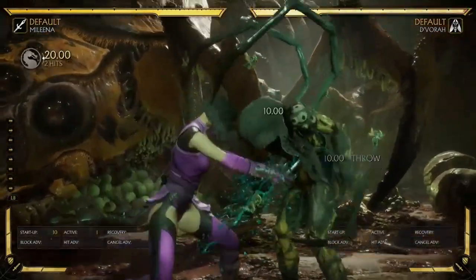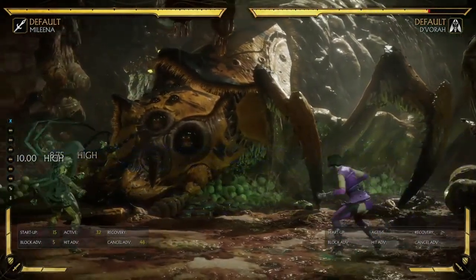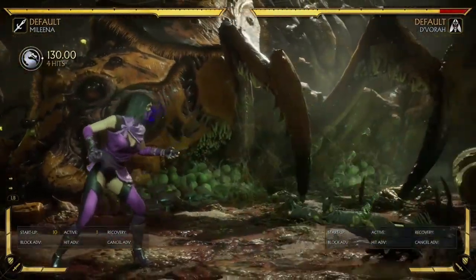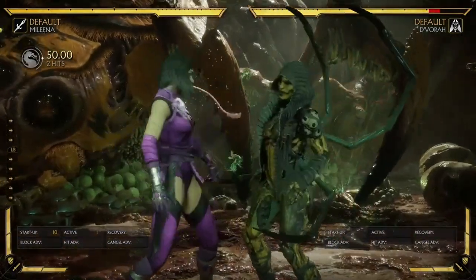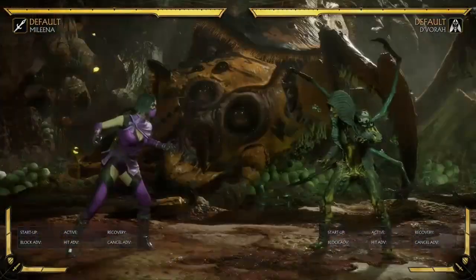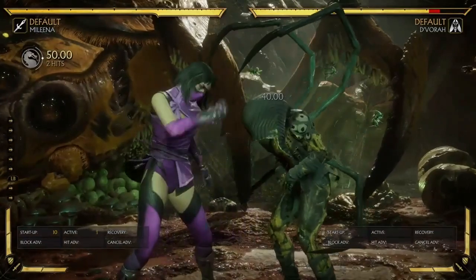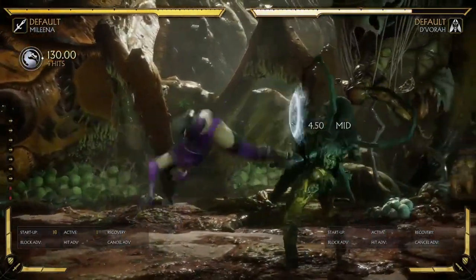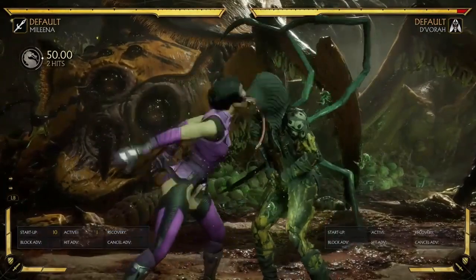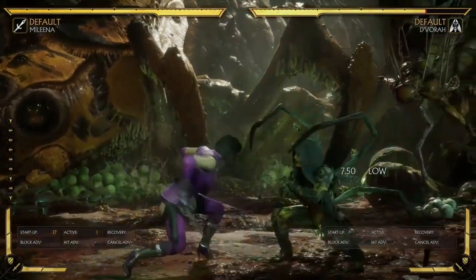Her throws are actually pretty interesting. Her back throw looks amazing — that's the main thing — and it leaves you pretty far away if you want to throw some projectiles or even just be yolo and go in for a ball roll. Her forward throw, though, is the interesting one, because it leaves you very close — close enough for throw loops. You can dash in and get a throw as they wake up before they can press anything. Throw loops are very powerful in this game. If you don't know what a throw loop is, it's basically a mix-up after a throw — whether you do another throw, a mid, or just a poke — and there's almost nothing the opponent can do about it other than wake up. So throw loops are very scary for Mileena, especially at this range.